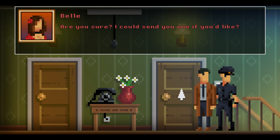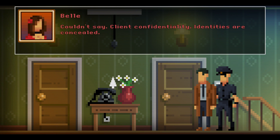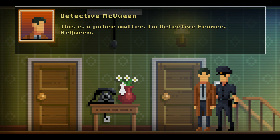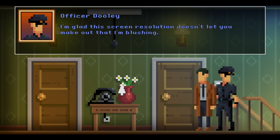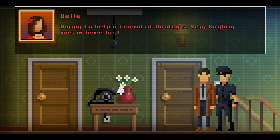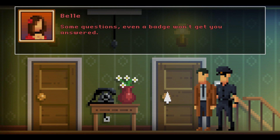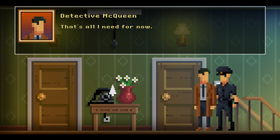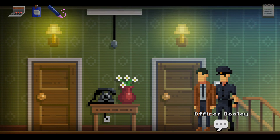I get the picture. Was a Mr. Roy Jones in your establishment last night? Couldn't say - client confidentiality. These are concealed, sometimes in masks. This is a police matter - I'm Detective Francis McQueen. Frankie McQueen? Of the Dark Side Division? Yeah. Tell Dooley I said hello. I'm glad this screen resolution doesn't let you make out that I'm blushing. We're breaking the fourth wall now. Happy to help a friend of Dooley's. Yup, Roy Boy was in here last night. I got an achievement for that.